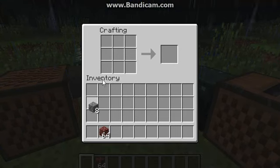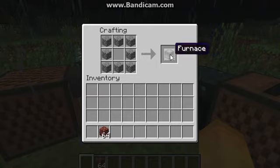So first, to make a furnace, you need cobblestone — eight cobblestone — around like that, kind of like a chest.